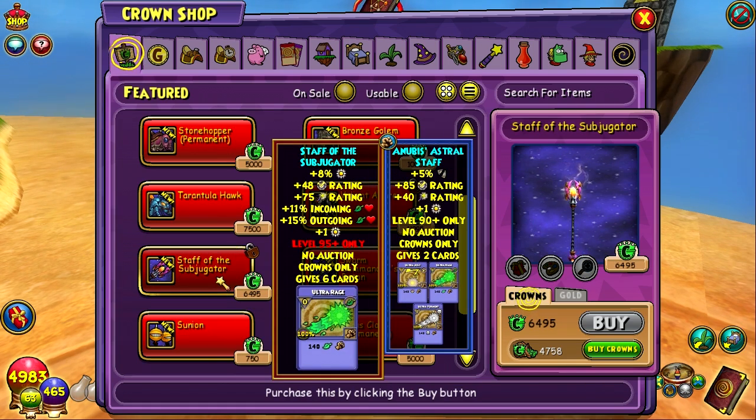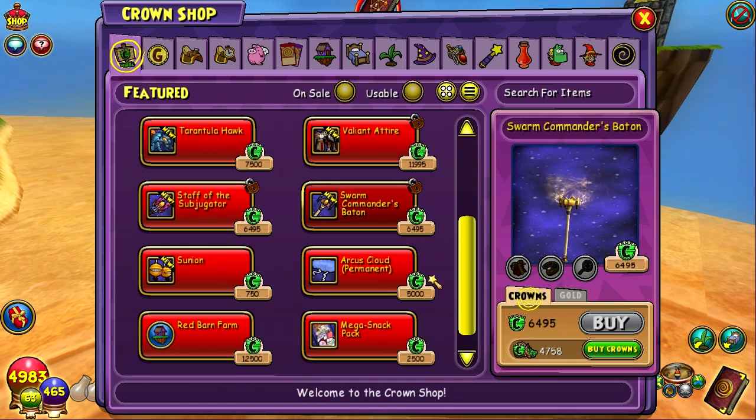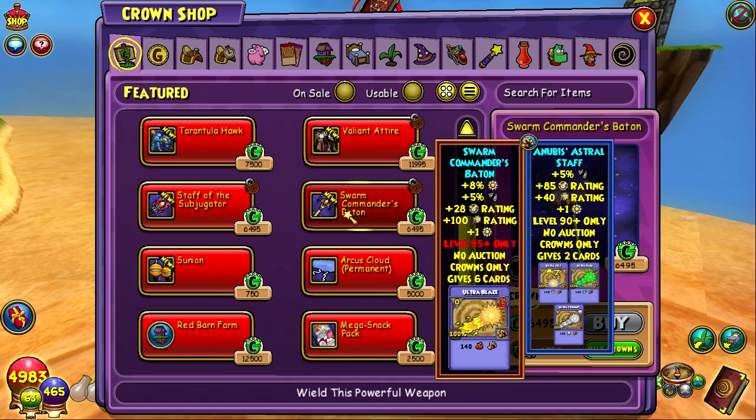The Staff of the Subjugator is also new, and it has a pretty good amount of incoming and outgoing heals, and then 8% power pips — that's pretty good. But no pierce on it, so that is a new wand. It looks really cool. We also have a new baton, the Swarm Commander's Baton. This thing has a pretty good crit, also the 8% power pips, and then it also has some pierce. So that's new.